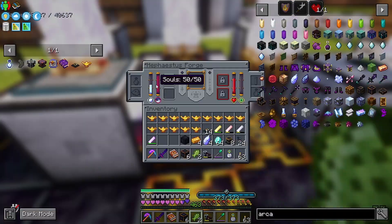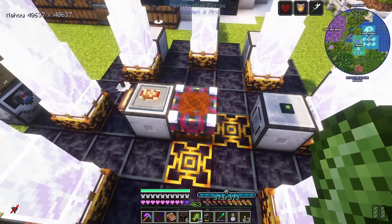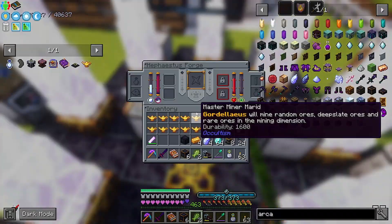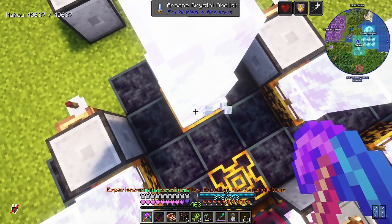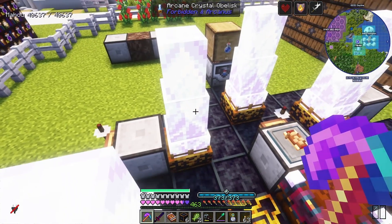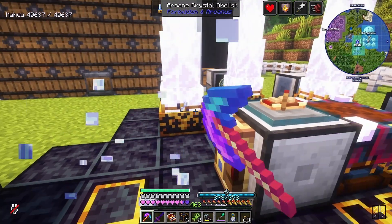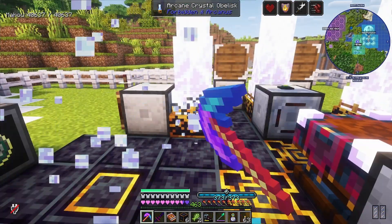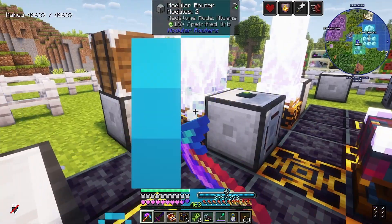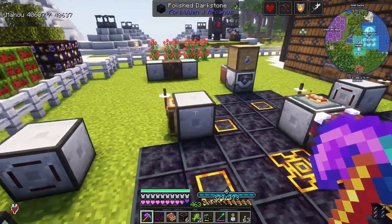We've got 50 souls and a bunch of blood in there. I've got some aureole, so now I just need to get rid of each one of these, put the pedestals back down, and then upgrade one more time. Then from there we just make the bee and we never have to come back here again. I do need to make a diamond bee as well — we'll do that in a sec.